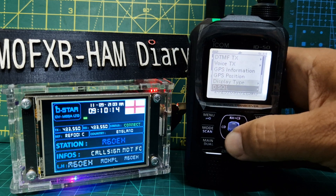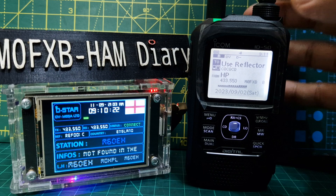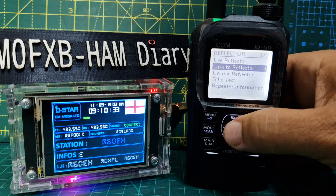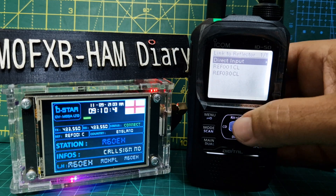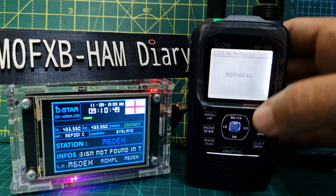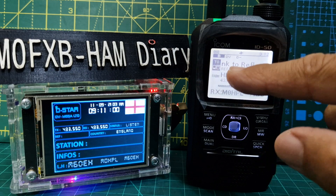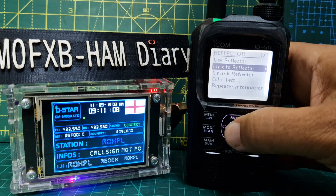Now for the reflector setup — if you push the top middle button again and go to Reflector, this time go to Link to Reflector. Go up and down the list, and enter with the toggle. You can use one from your history or select Direct Input. Choose your reflector type — XRF, DCS, or XLX — then go across to choose your number, go across again, and it's nearly always C. Press Enter, and when you key it will try to link to that reflector.